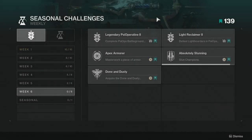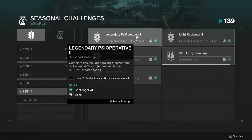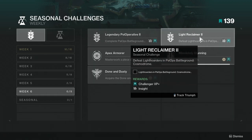For today we're going to be looking at the seasonal challenges for week 6. I do apologize that I did not have week 5 up — I had made the video and everything was ready to go, but I just didn't make it public in time. For this week you're going to be looking at Legendary Psy Operative 2 and Light Reclaimer 2.